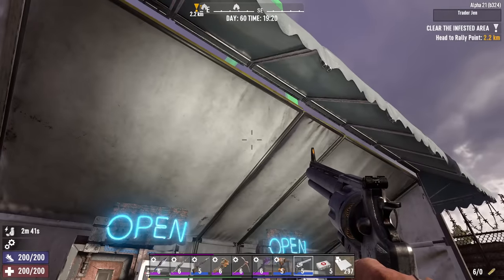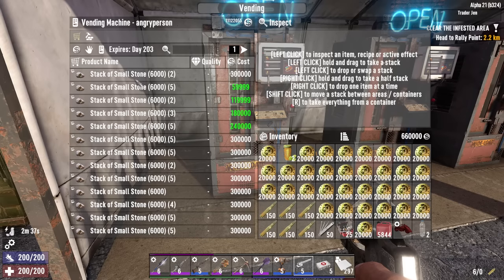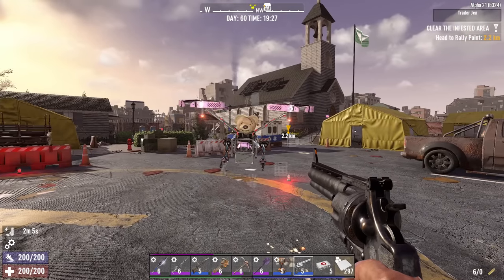Today is day 60 and I just finally made my first sale. I had all this stone and nothing was happening, so I threw in just a few engines — I don't even remember how many engines honestly. I'm thinking that you also have to throw in some other random stuff to kind of get the machine working, to get the invisible customer initially interested and get that whole process rolling.